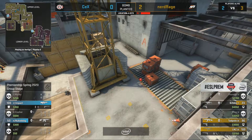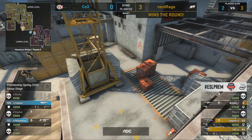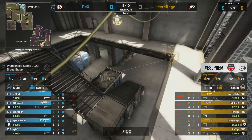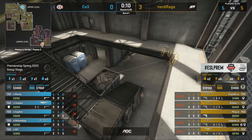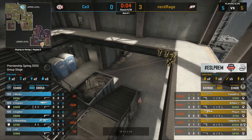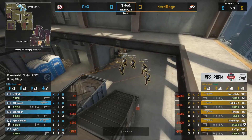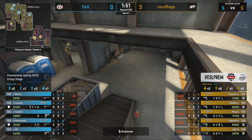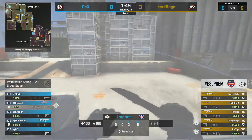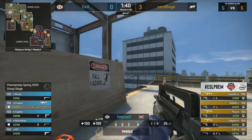CEX in that round had a good idea of needing to hold mid control more aggressively, but it's very difficult now especially with the sandbags position being taken away. If you get aggressive there you're just going to get spammed through the smoke. That mid position is going to be really difficult to deal with from the CT side — we might see more utility used to try and get control of mid. In that round, once CEX lost the initial trades, they lost the round. Impact needs to be careful playing close range with the FAMAS off an off-angle.